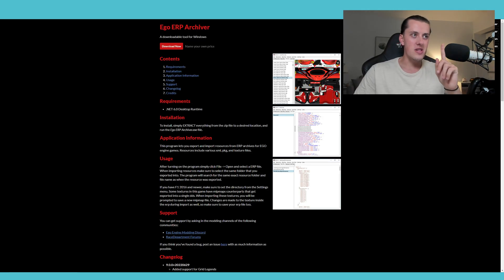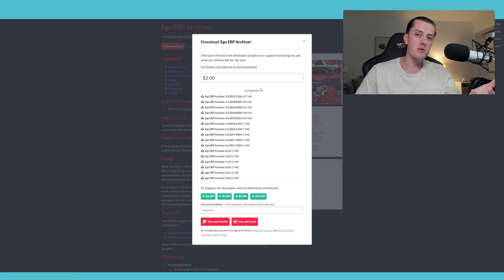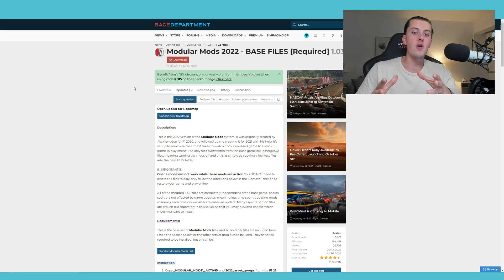Number three: you're going to need Ego ERP Archiver. This is the critical program responsible for exporting and importing files in and out of the F1 game. Go ahead, click Download Now, make a donation because these guys work really hard, and then download the latest version which is Ego ERP Archiver 9.0.